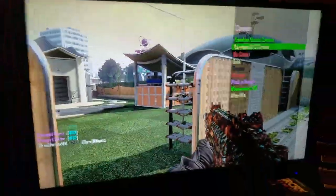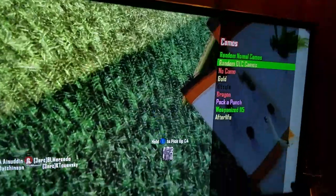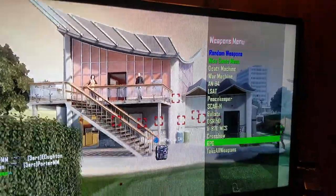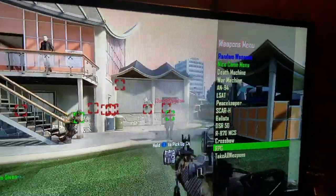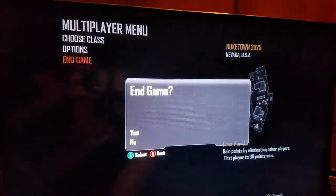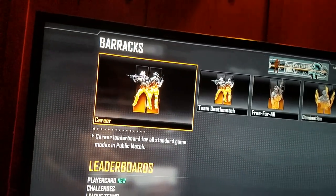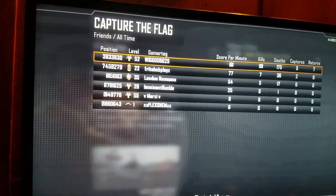This is how you get the legacy menu. Let's start. What you first want to do is go to Leaderboards. After you go to Leaderboards, go to Capture the Flag, then click Y to do your filter — filter all. Then you should see...